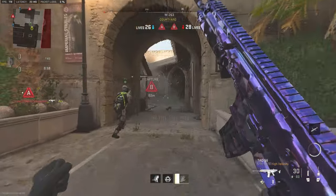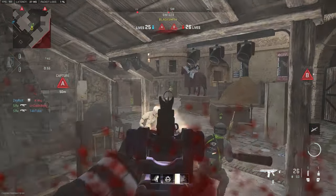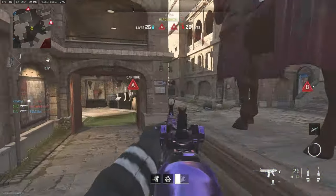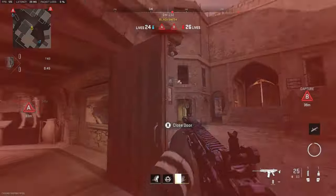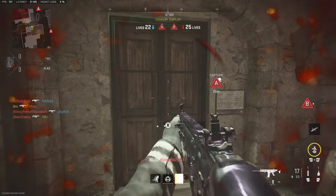In today's video we've got some more rank play, but today I'm going to be focusing on how to break opponent setups. I thought why not go to the best map for this — Fortress. This map is one of the most defense-sided maps we've seen in CDL history, especially in control, so let's break it down and show you exactly what you need to do to get out of the blender.